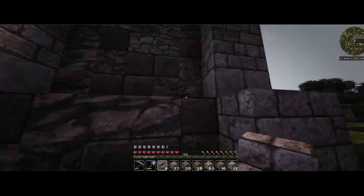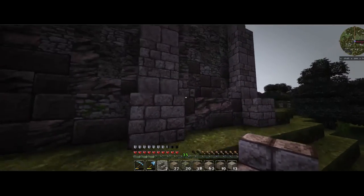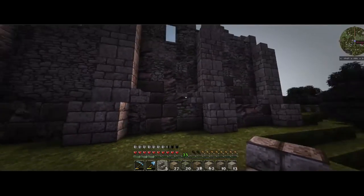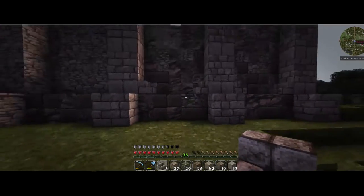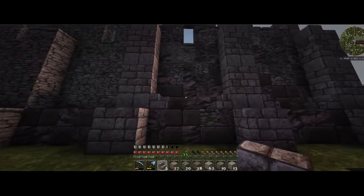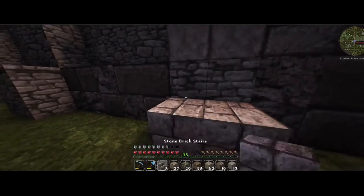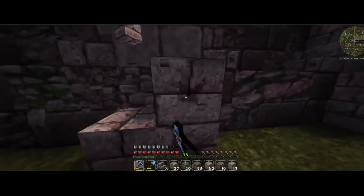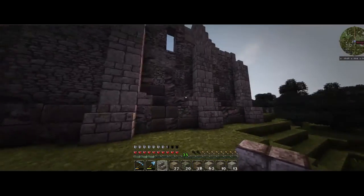Luckily I had nine stone brick stairs left. If we do something like this, just kind of hang a little bit of a dividing feature — something a little interesting. Trying just to round it a bit at the bottom. I like it, it's pretty cool. I think we might need to do something down here a little bit more though. Maybe something like that — that looks pretty nice! I don't know, what do you guys think? Let me know what you think about these little designs.